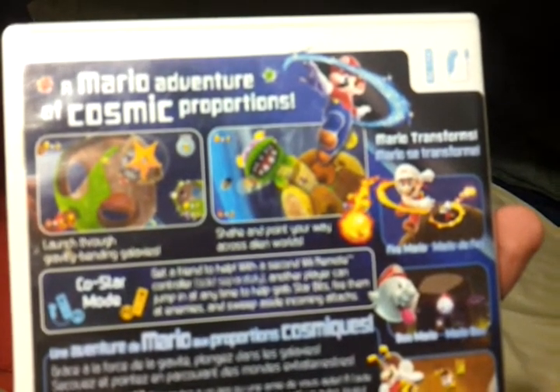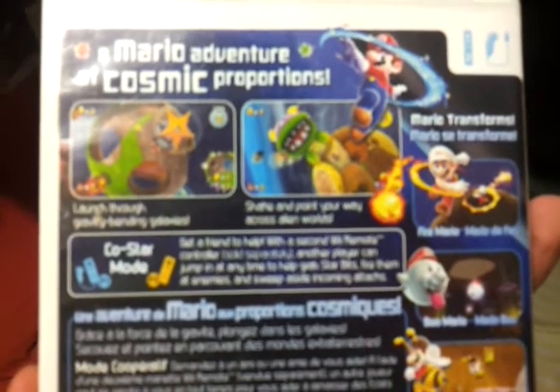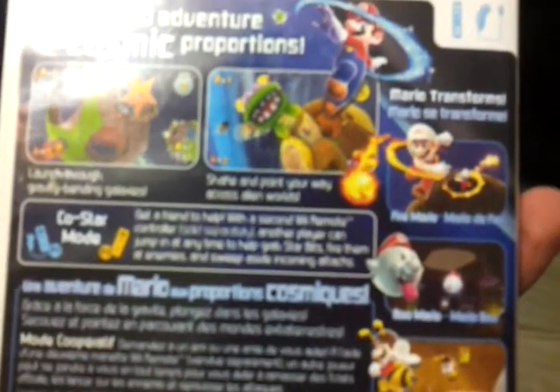There's some text — probably really blurry. It says: 'Launched through gravity bending galaxies, chicken pointing your way across alien worlds.' Mario transforms — there's Fire Mario, Boo Mario, and then Bee Mario. And the Co-op Star Mode.